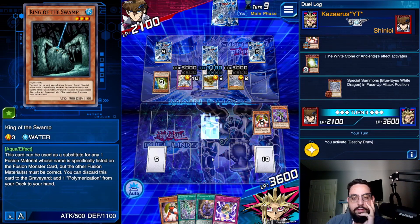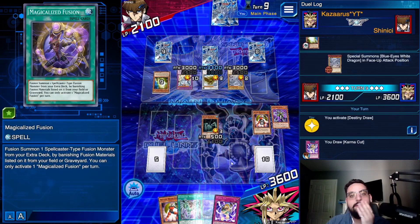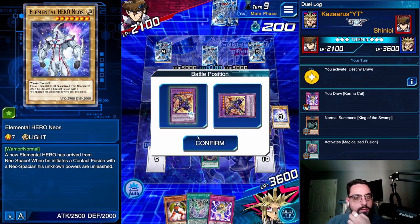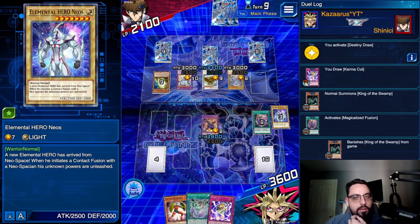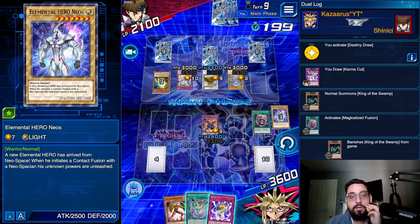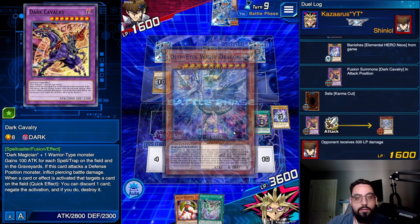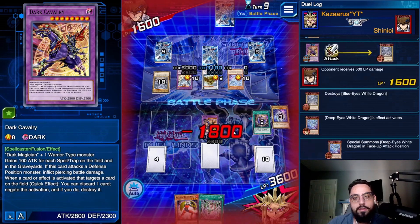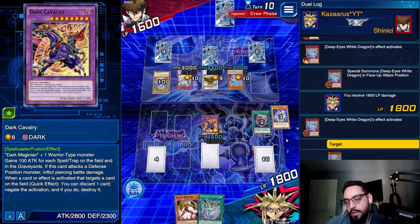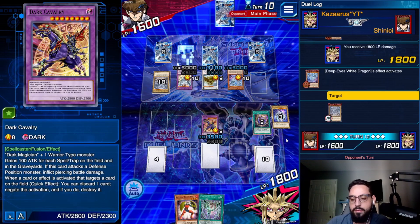Normal Summon King of the Swamp — see if there is a delay. There is a delay. So as long as it's not Floodgate, I'm fine because I can discard to protect. Dark Cavalry can negate one, and then Karma Cut can discard the other card. I think we're okay, I think we're in this. Specifically attacking that because I don't want him to make another level 9 Synchro. Deep Eyes — 1800, my lord. I'll pass to him.